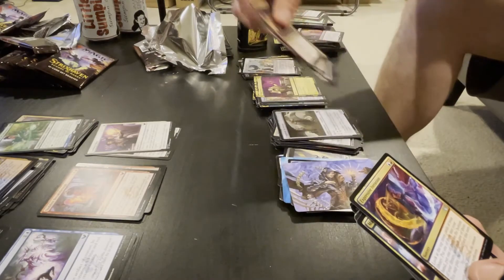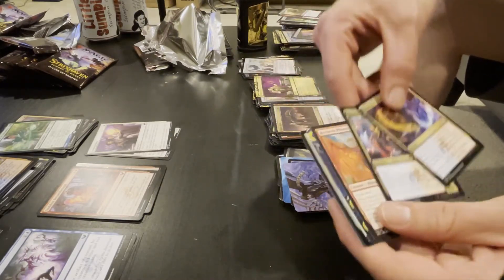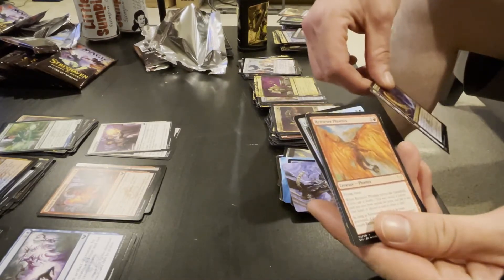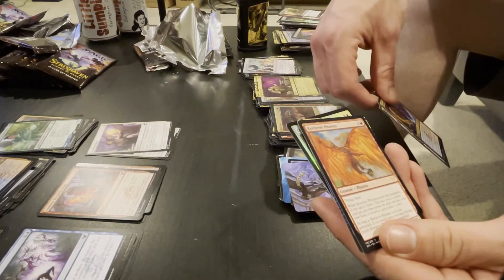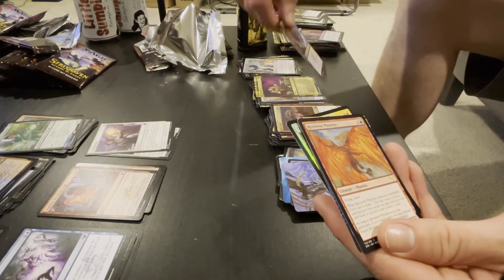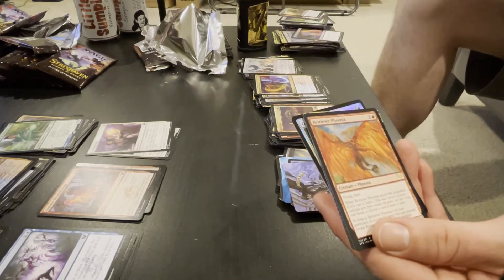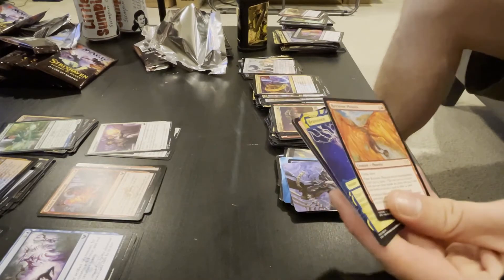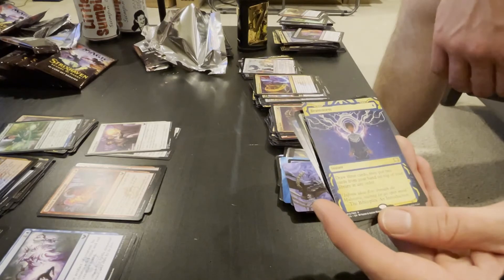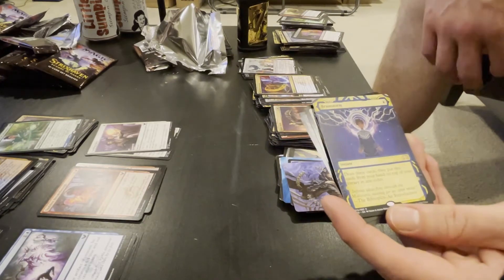Thriving Discovery is a good card, but those are all commons we've seen before. That card — so when you Learn, you may reveal a Lesson card you own from outside the game and put it into your hand. I actually prefer to discard and draw a card with Learn. I'm sure there's some good things you can do with learning and getting a card.